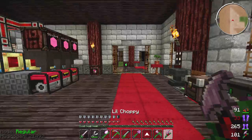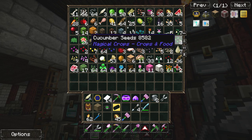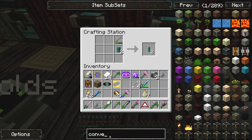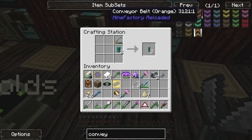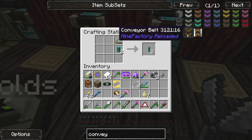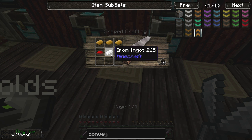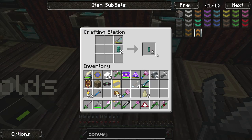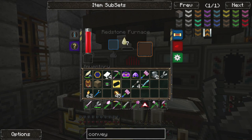I wonder if I even have enough stuff to build it - we'll find out right now. We are going to make the only thing I like from Manufacturer Reloaded - the conveyor belts. They are in here and they have the new texture on them, they look great. The basic conveyor belt - you make those with rubber and rubber bars, iron and redstone. These things are super cheap and make 16. I have seven rubber, let's cook these up and see how much we can get out of it.